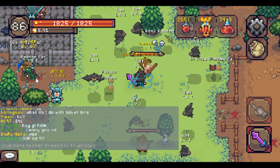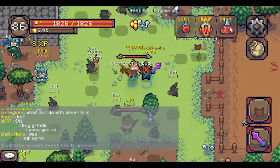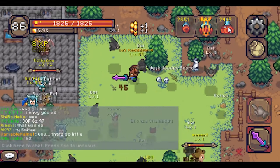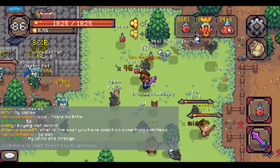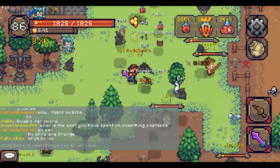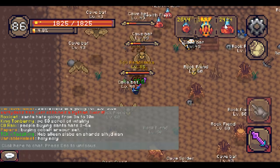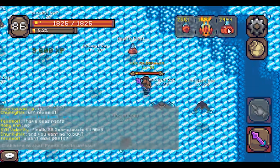Tip number three: An alternative way to level and obtain a good amount of potions is by killing bats. If you are a low level you can kill normal bats. If you are mid level you can kill cave bats. And if you are a high level you can kill ancient bats.